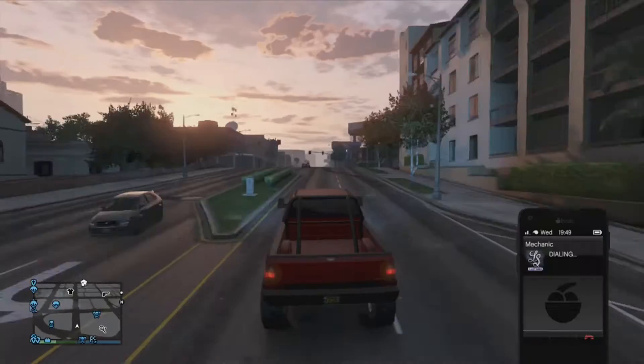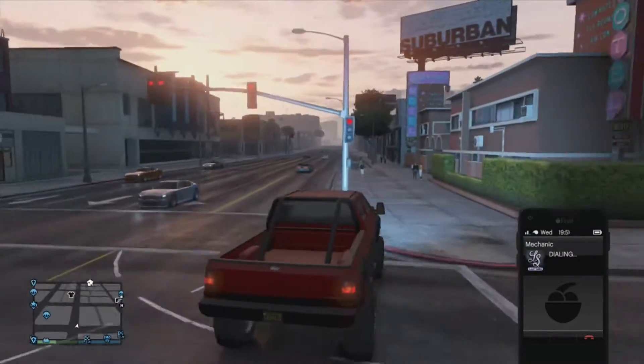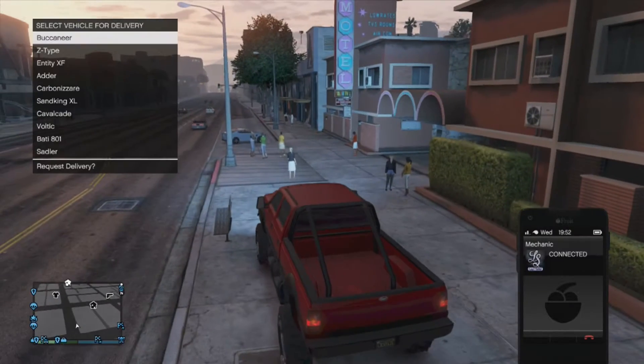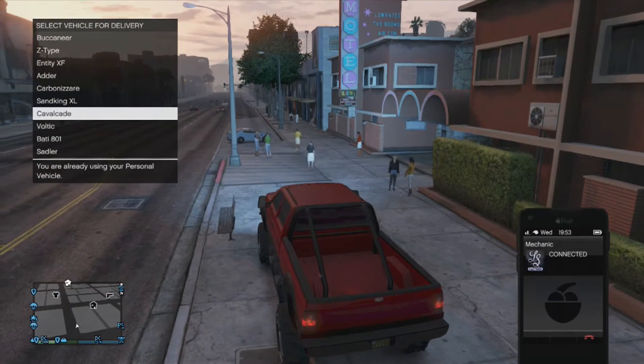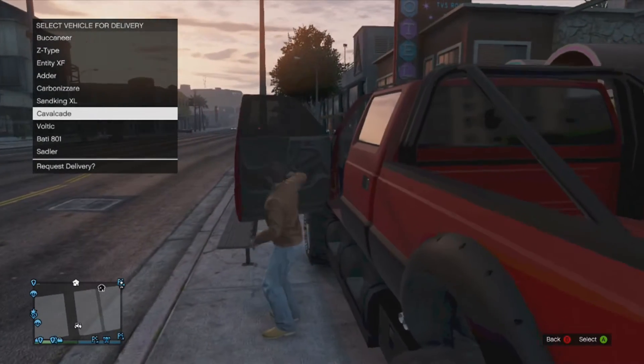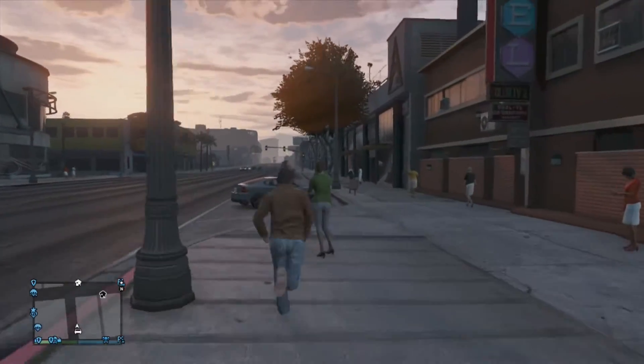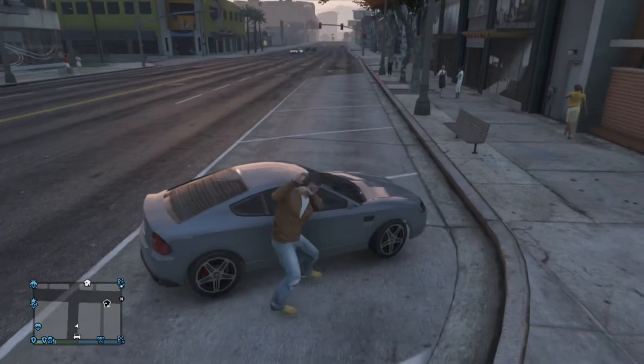Sorry about the delay. So basically all you had to do was go onto the Southern San Andreas website, go down to where you see Luxury, and click the Cavalade.